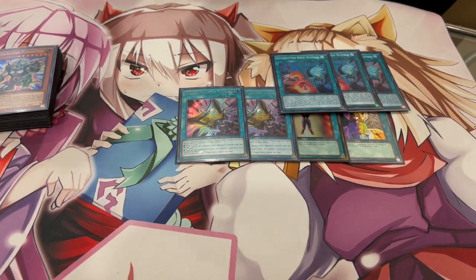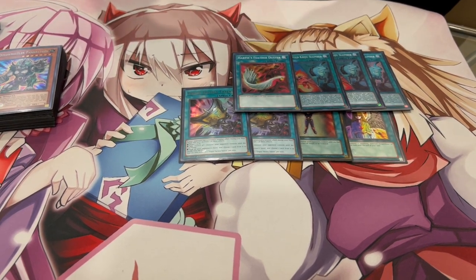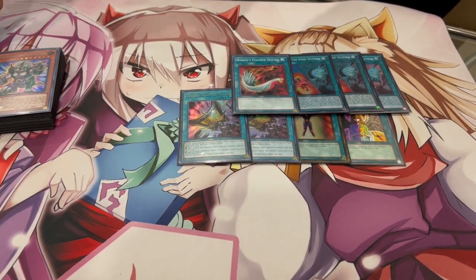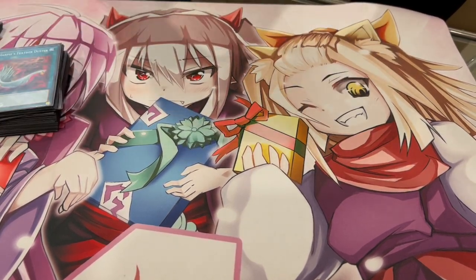And for the last board breaker, it's Harpie's Feather Duster. We don't have a lot of back row hate — this is the only main deck back row hate. You would side more back row hate, but for the main deck this is all you need. These are our board breaking cards and they're really powerful.